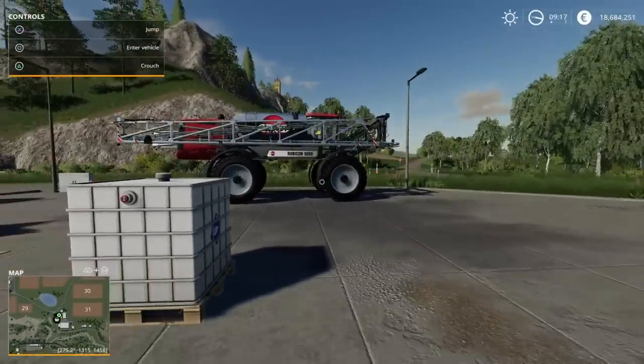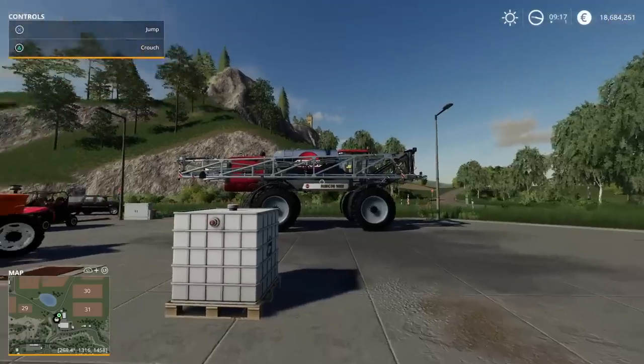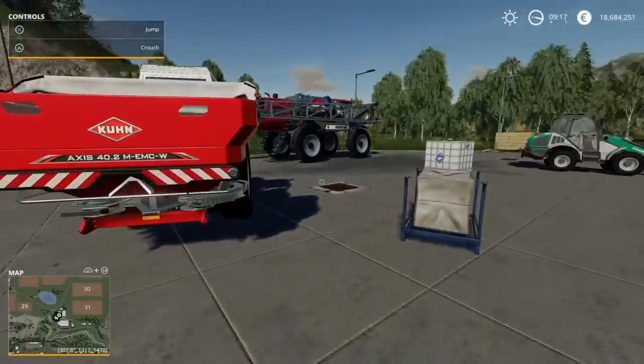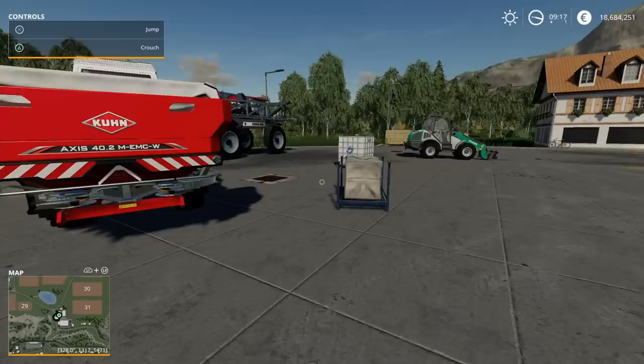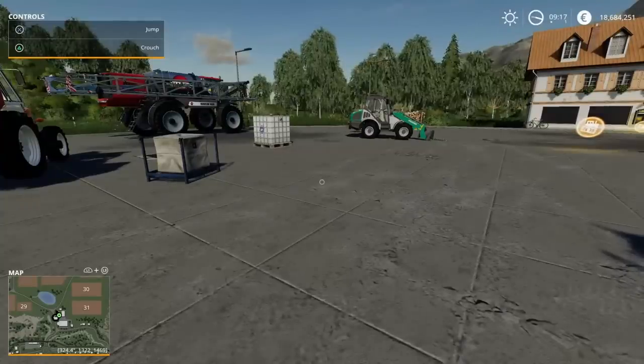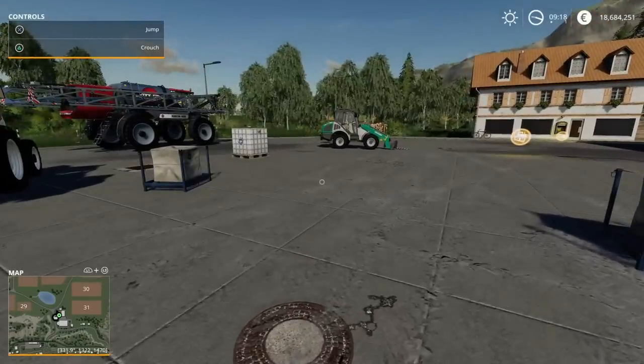So there you go - there's the hack. The loading and unloading of pallets is a brilliant new feature in FS19. It makes life so much easier when switching between things, selling machinery that has seed or fertilizer in it, or just storing them. The pallet return glitch is a bit fiddly and time consuming, but it does work. If you found this useful give us a like, subscribe if you haven't already, and most importantly please go check out Golf Cart Jockey's channel - give him a like and subscribe. Thanks for watching.